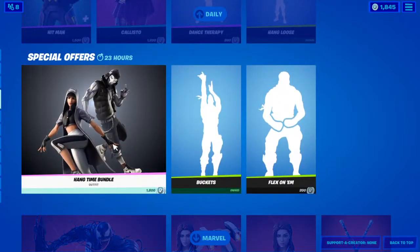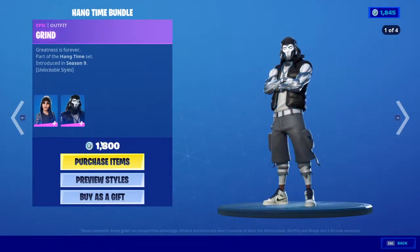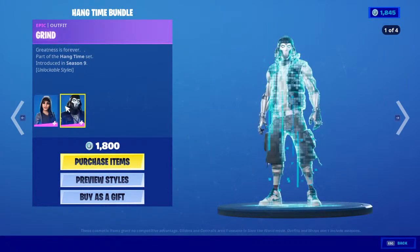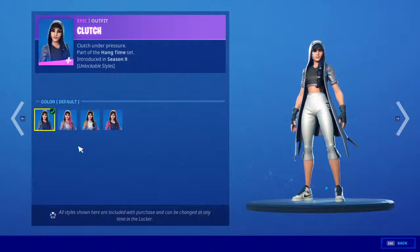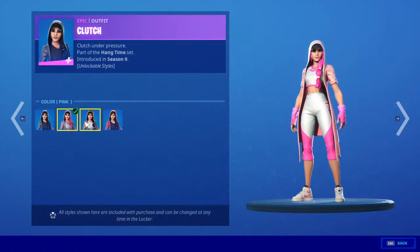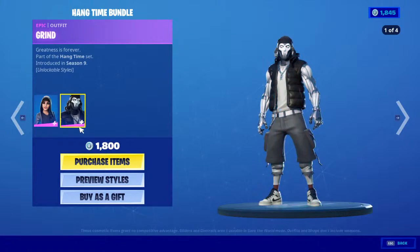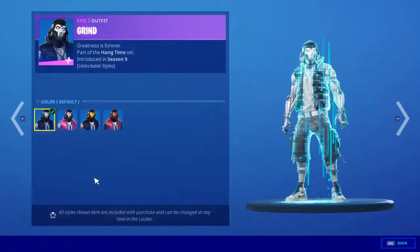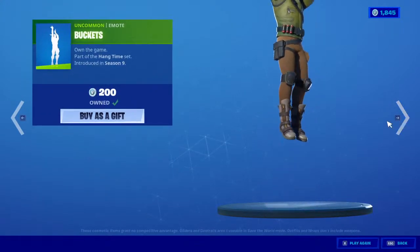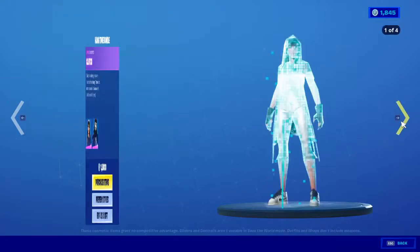Of course we still have the Hang Time bundle. For 1800 V-Bucks you can get 2 skins, each one with 4 different styles — silver, pink, yellow, and red — and of course the same for the male version. For 1800 V-Bucks you also get this emote for 200 and Flick On for 200 too.